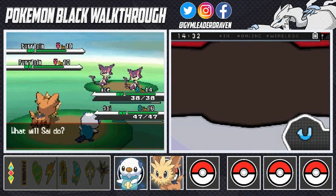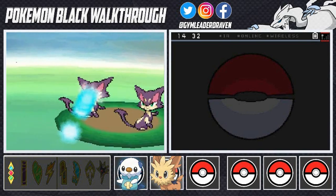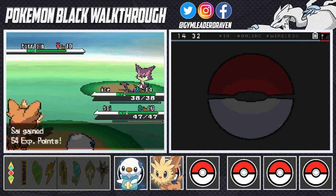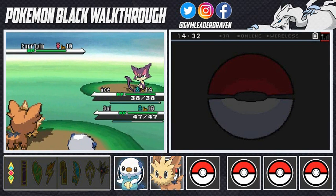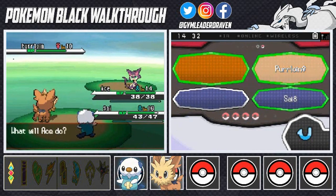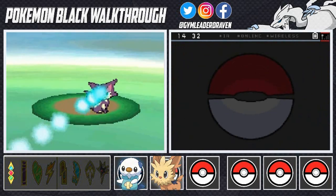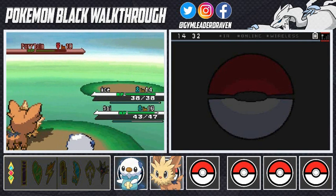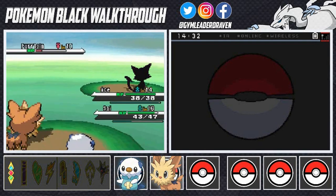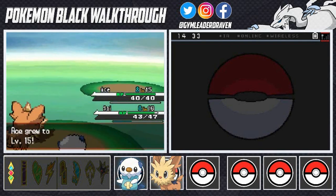Cats hate water, so here we go — Helping Hand, everybody's ready. Water Gun, eat that! Ace and Sigh make a great team. Scratch attack from the enemy, but remember it's a Dark type Pokemon so we avoid Bite. Another Water Gun, and yes — the opposing Pokemon has fainted! Ace and Sigh are working perfectly together.